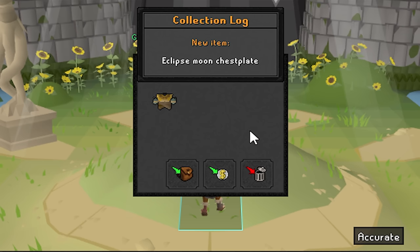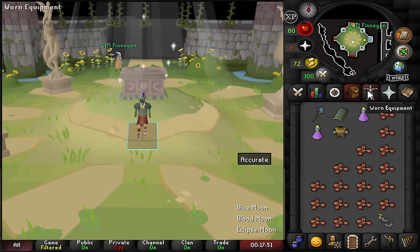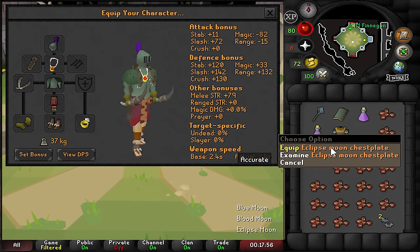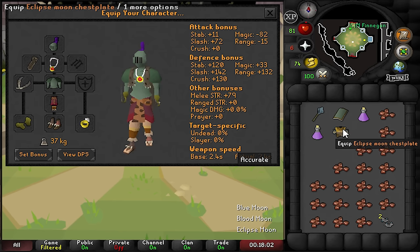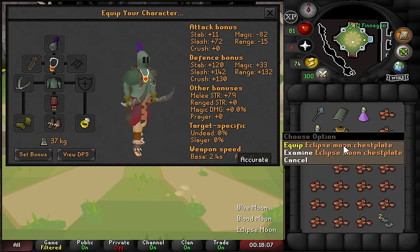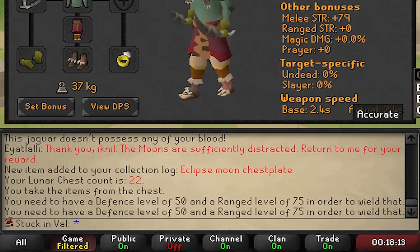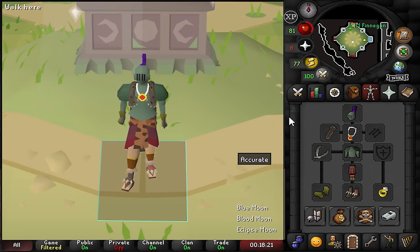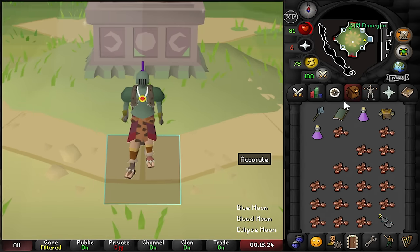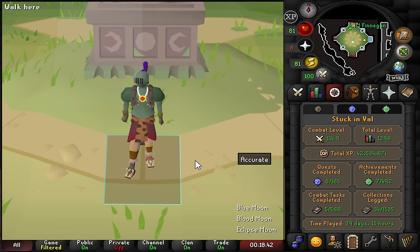Oh my goodness — chest 22 is the eclipse moon chestplate! There it is, our second drop of the account. This is beautiful. We're going to take a look at the difference. I don't know if it's better defensively, but if it is, we're looking absolutely phenomenal. I do believe the eclipse moon set is going to be my best-in-slot set for Colosseum. However, I cannot even equip it — I need 75 range to equip it. Well, we know what we're going to be working towards in the next episode.